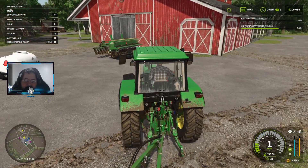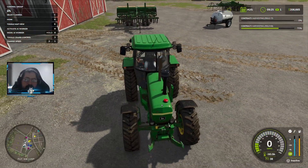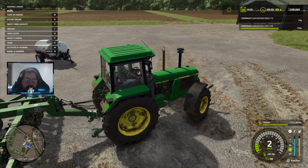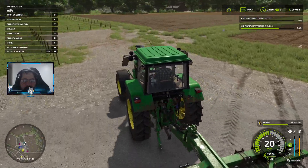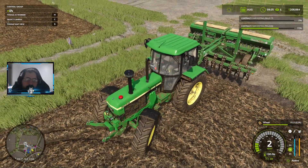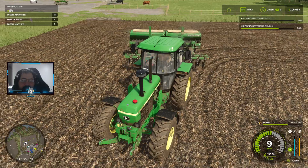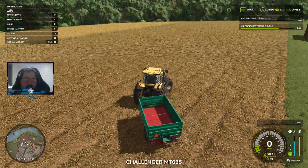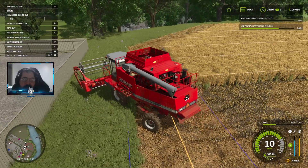Now we can go drop this cultivator off and go back to harvesting once we set it up to do the seeding. We got 63% seed, we're on wheat — I think that's good. Just make sure he gets moving good and then we'll go back to him. He seems to be working, and our trailer is here. Now let's finish this harvesting job.